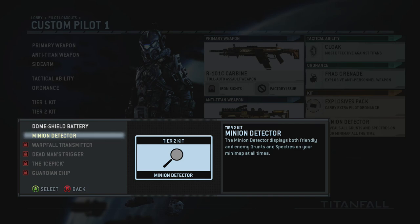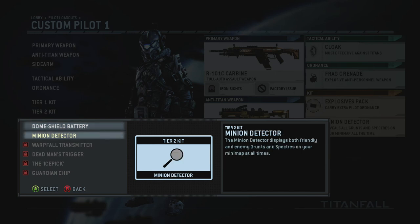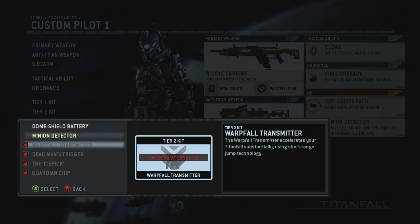For Tier 2 kits, the Dome Shield Battery extends the duration of the dome shield that appears when your titan drops in. I run the Minion Detector a lot because it shows both friendly and enemy grunts and spectres on your mini map at all times. If you're playing Attrition and want to mow down bots, this is what you want. It also gives you a clue about where enemy pilots might be running around.